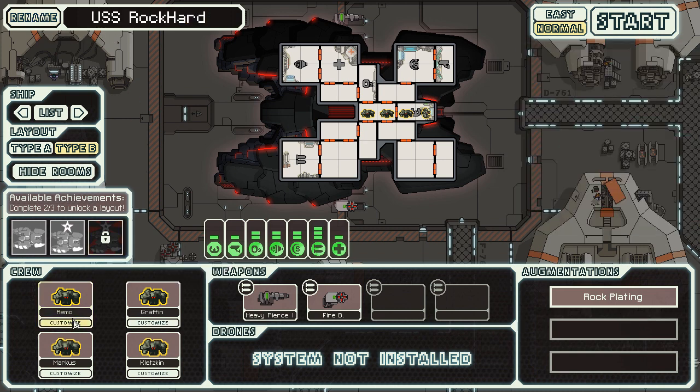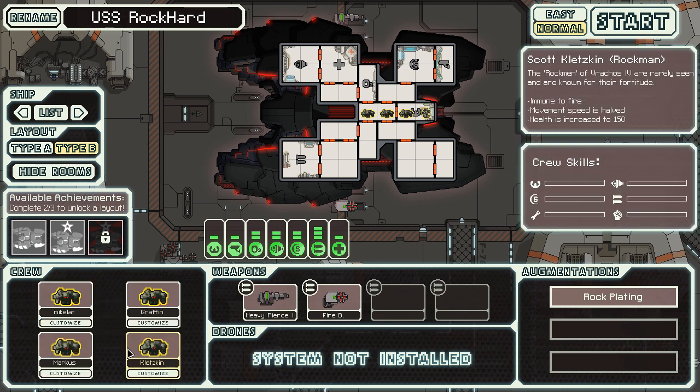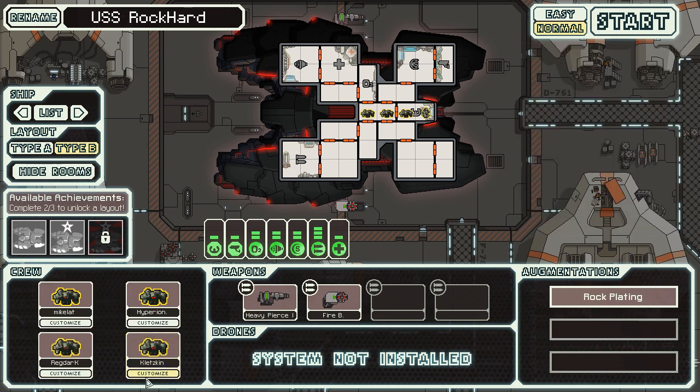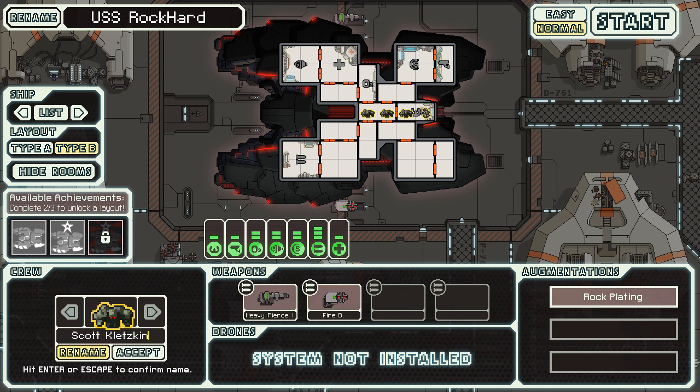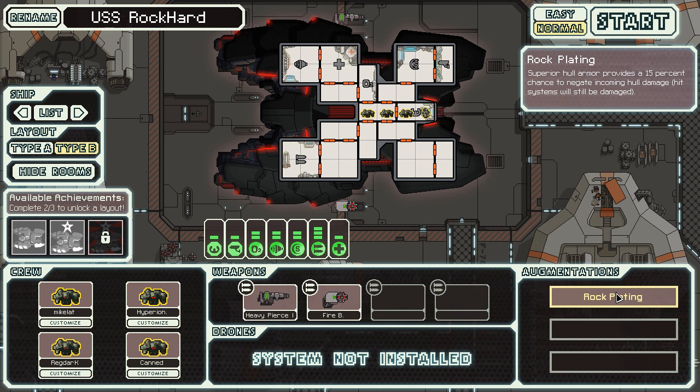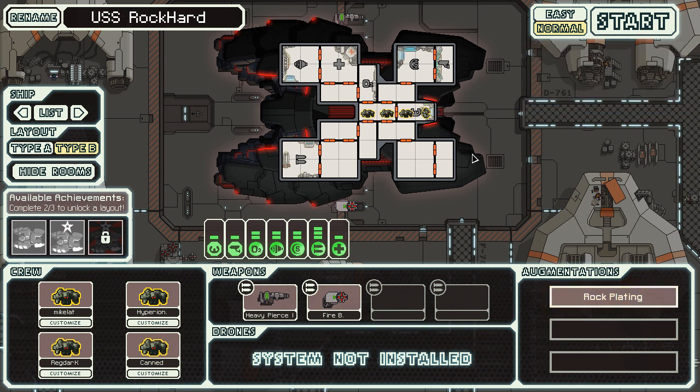We are going to name this the USS Rock Hard. I'm going to rename everyone on the ship — the person who requested it was Hyperion, so Hyperion XV, you get to be part of the ship. Someone else who commented is Reg Dar, and the last person gets Cavalos. You also get the Rock Plating augmentation, which is basically the opposite of what the stealth cruiser's Titanium Plating did — they'll still do damage to systems if they hit, but there's a 15% chance to negate all the damage, which is kind of nice.